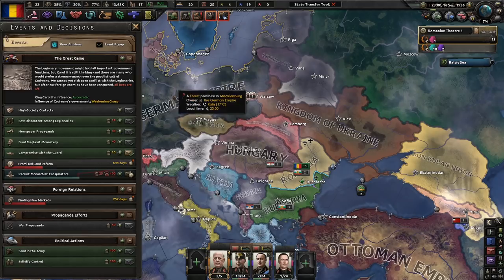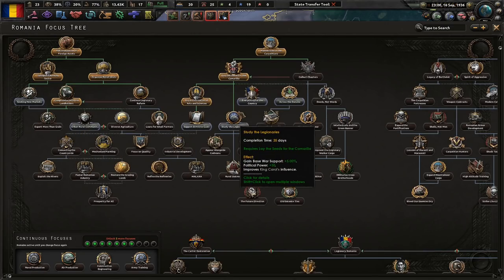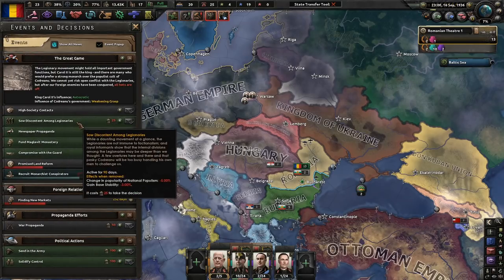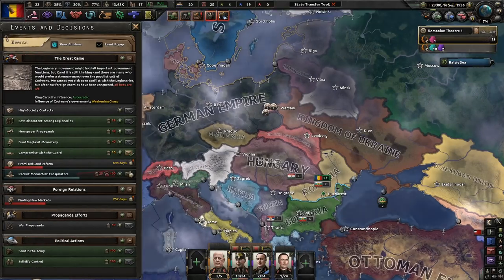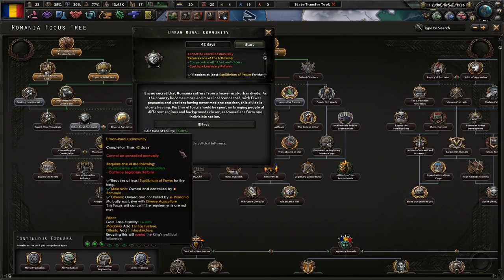Before we do anything else, let's take a look — we're autocratic and they have a weakening grasp. Let's go ahead and spend some more political influence with urban royal community, and then we'll do some seeking new markets.